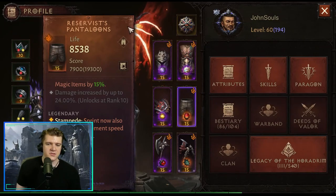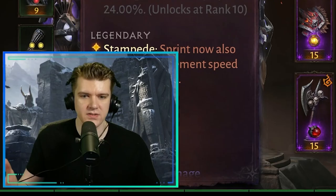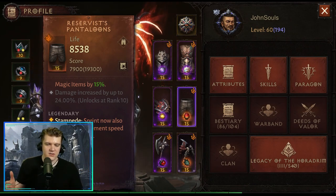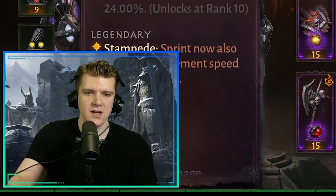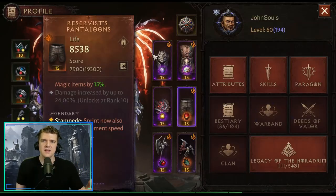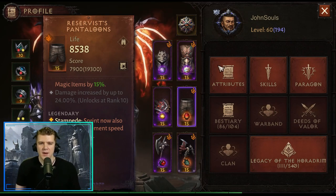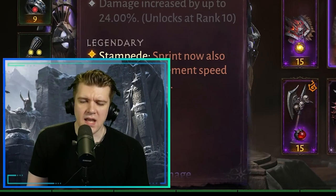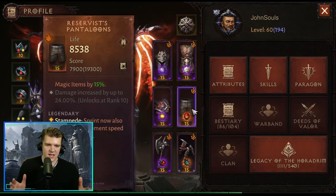The leg essence that increases Sprint movement speed for nearby allies sounds great in theory, but there are a few frustrating issues. The animation forces you to pause and roar, the circle isn't big enough, and in dungeons you have to make sure party members have loaded in — otherwise they don't receive the buff. If you're on PC and someone's on phone with different load speeds, you can give the buff before they're ready and it does nothing. The AOE feels too small, but the effect itself is still decent.